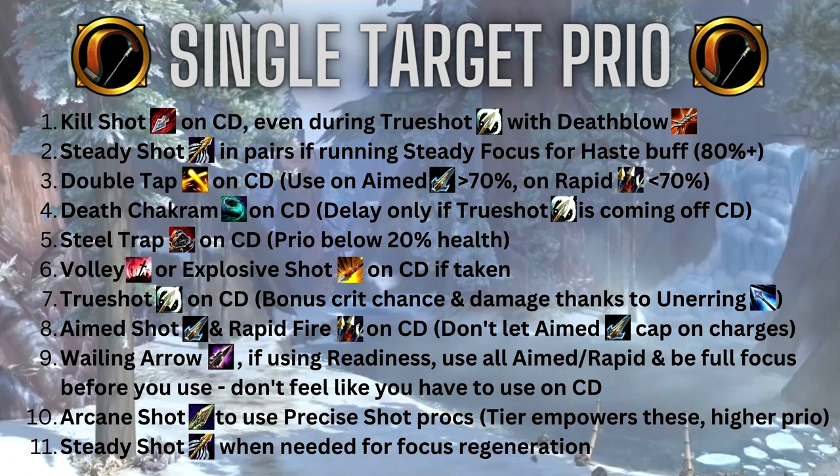Volley or Explosive Shot, whichever you've taken, goes at slot six — use on cooldown. I'm personally running Volley right now for single target. Then use Trueshot on cooldown, ideally macroed with your racial and any on-use trinkets or potions. Thanks to Unerring Vision you get bonus crit chance and crit damage during it. Then use Aimed Shot and Rapid Fire on cooldown — please do not let your Aimed Shot cap on charges. You only get two, so always make sure you're generating the next one.